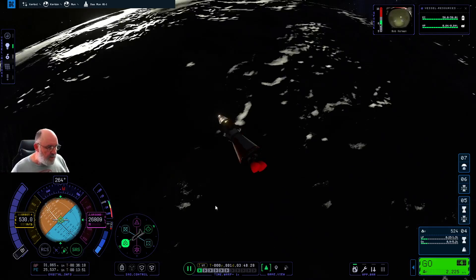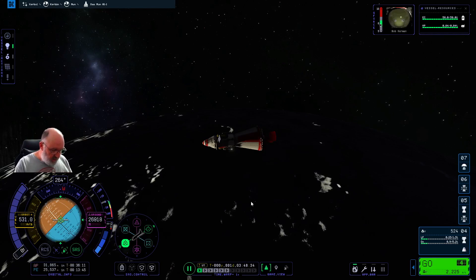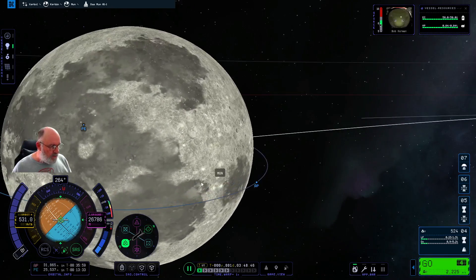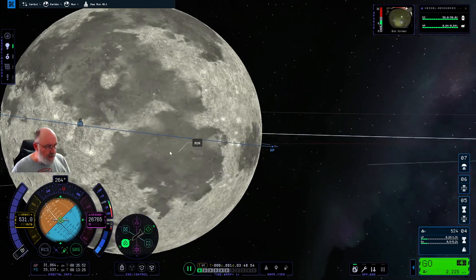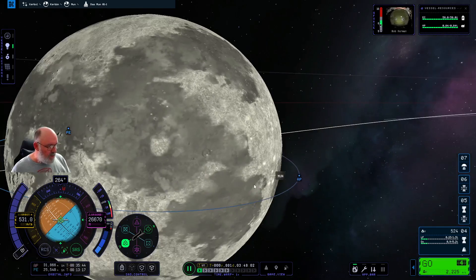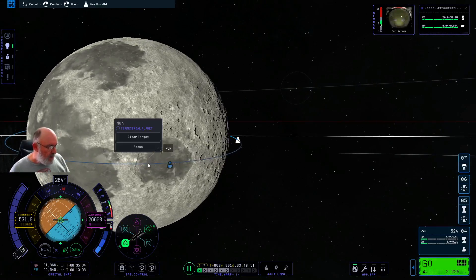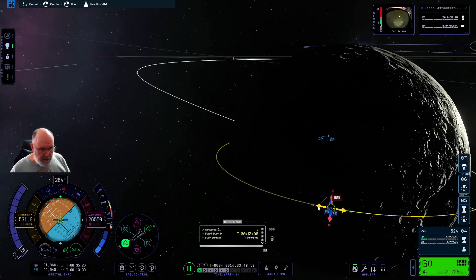We're now getting ready to actually land. Having a quick look at the map — when I was within 10 kilometres I thought I'd already landed, so I no longer had all this information, which was a bit of a problem. There are some big flat areas that would be quite nice to land on. I want to overshoot with our goal — I'm going to try to aim for this great big sea on this side. If we go to the other side of around where the periapsis is, we'll be able to have our craft come crashing in over here somewhere.